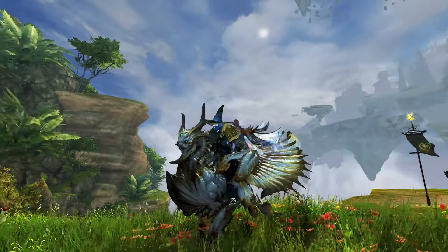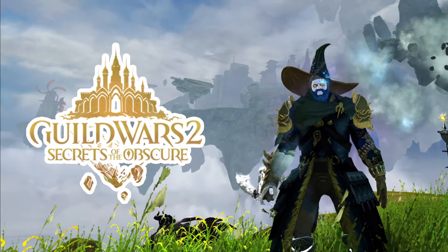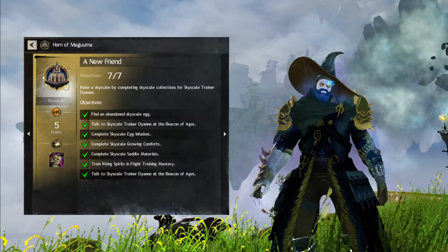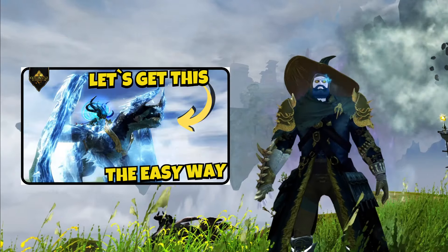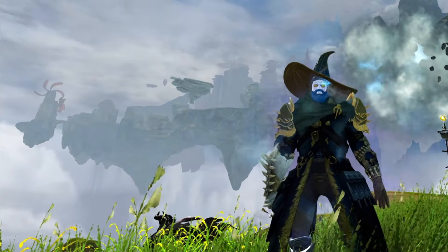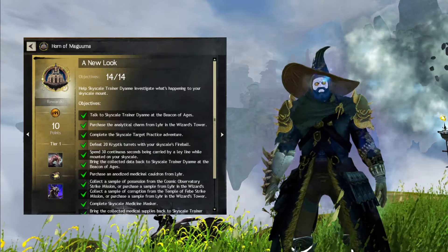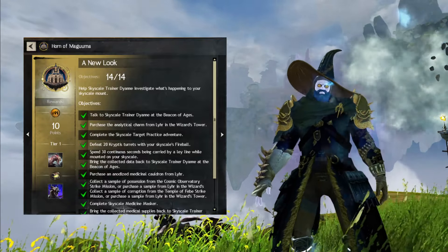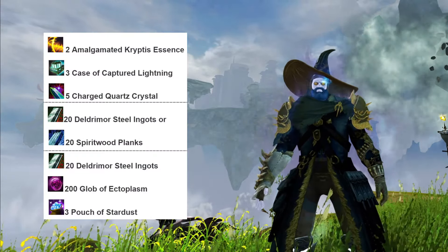Before we start, there are a few minor requirements to keep in mind. First, you must have the Secrets of the Obscure expansion. Then you have to complete the achievement 'A New Friend' — I already have a guide for that. One hour after completing it, you automatically unlock another achievement called 'A New Look', which rewards you with the Cryptic Skyscale skin, and as a bonus, a Cryptic Skyscale mini. The final requirement is a list of materials recommended to have before you start.